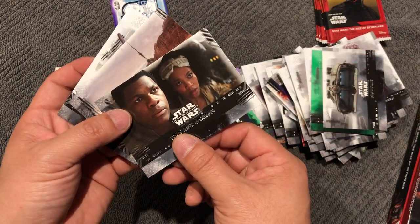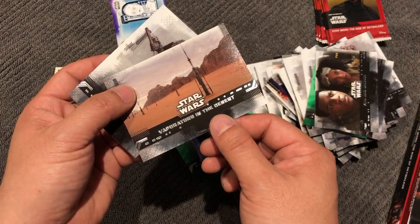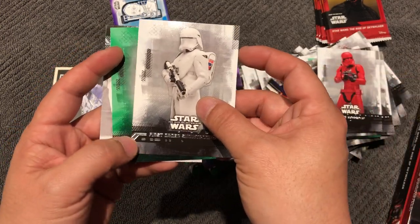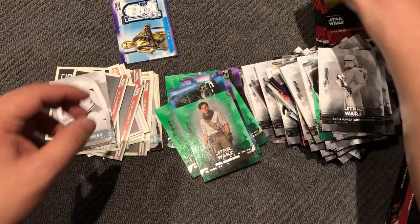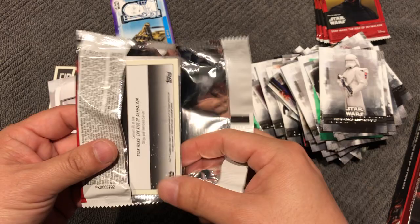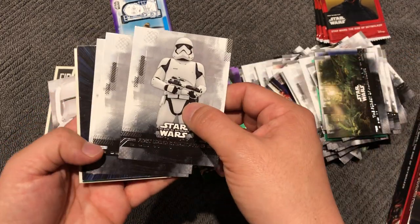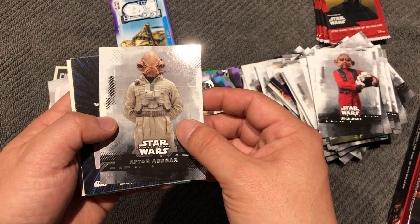Fortitude, Finn and Janna. Vape Raiders in the Desert, Trudgen, Sith Trooper, First Order Stormtrooper, green Poe, and Snow Trooper. Star Destroyer in the Storm, Forest, First Order Stormtrooper, Yen Nam, Aftab Ackbar.